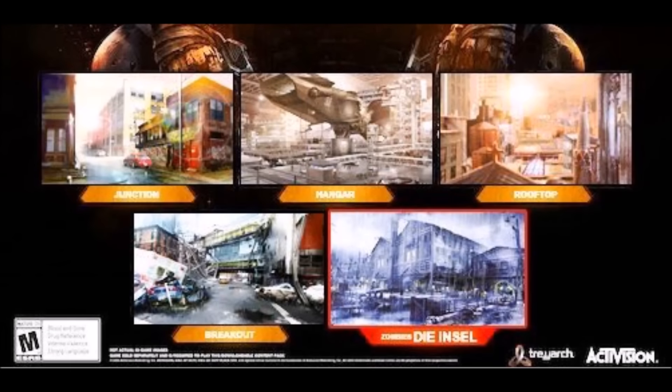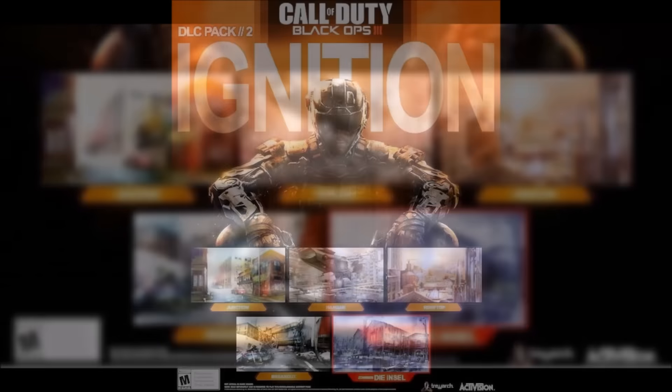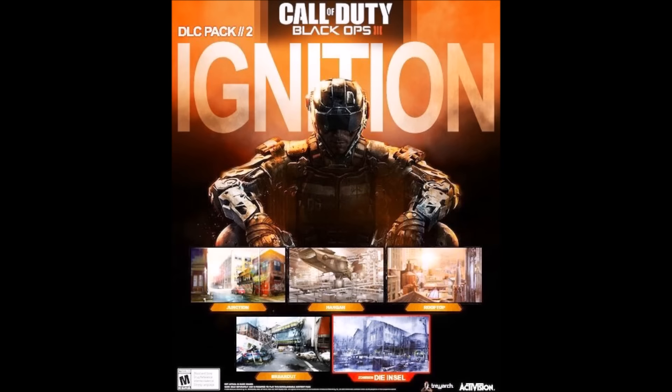Let's go ahead and look at the maps real quick. Whoa, look at these maps that totally aren't pictures out of magazines and are totally actually maps coming to Black Ops 3. Oh my god, you guys, I can't believe it — no way, hangar is returning? Is that a picture from concept character art from a Halo game? No, it's a map that's coming to the game we're playing now, called Black Ops 3.